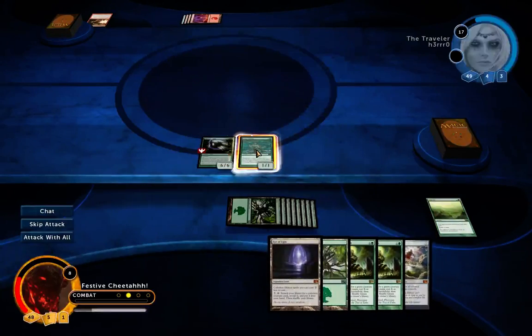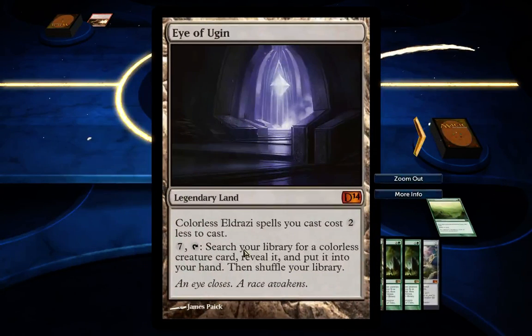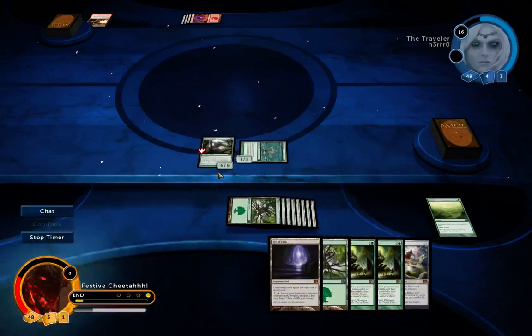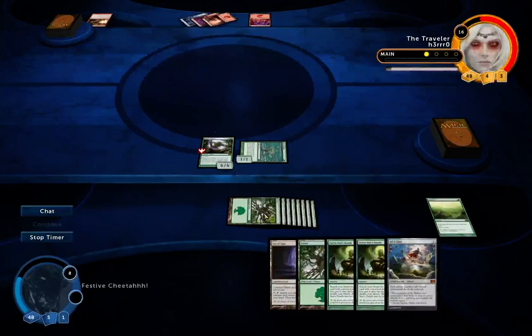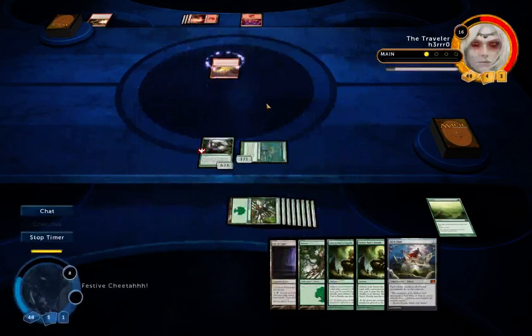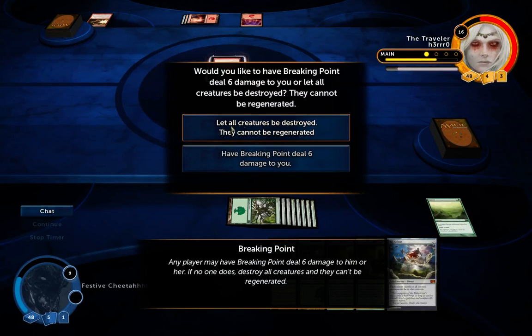I don't think I have the Eye of Yugen in my hand — I've just got two Forests. I don't really need it anyway because I don't have any Eldrazi to cast and I don't have time to find them out of my library. He's played Breaking Point. I can take six damage or let all creatures be destroyed. My Palakka Worm next turn isn't guaranteed because he could play an Island from his hand and then use a Remand — in which case I'd be dead the turn after if he had a Searing Spear or any Burn spell.